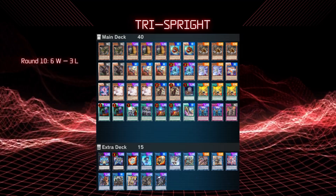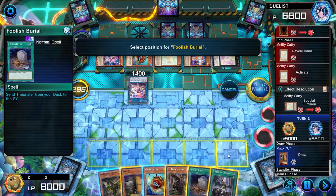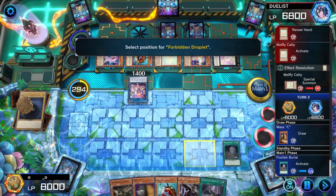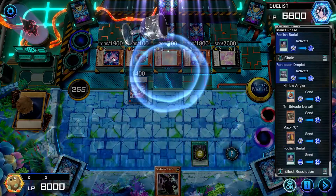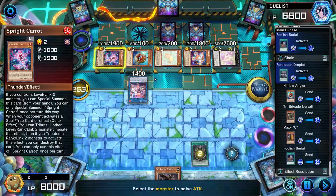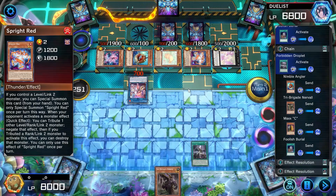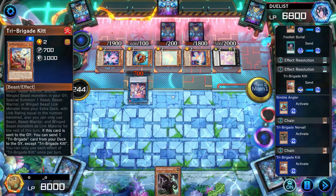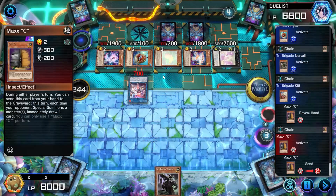Round 10 we have Trisprite. I am so glad I drew Maxie after they finished their whole combo. Foolish Burial first, then I chained Droplet, and we get rid of most of my cards to negate all of their monsters on board. One by one we chain our grave effects, and then their last card in hand was Maxie. I guess they just wanted to win more than me.